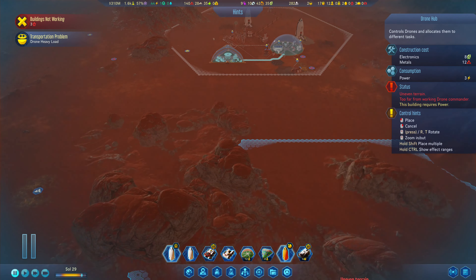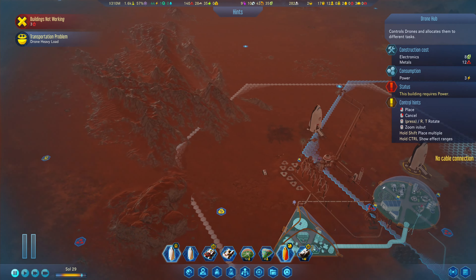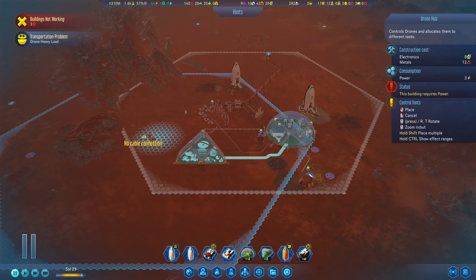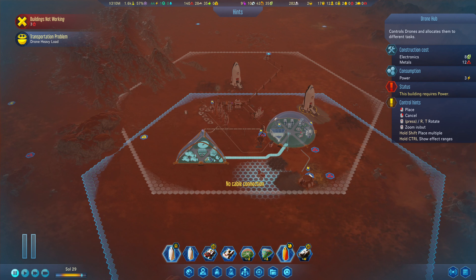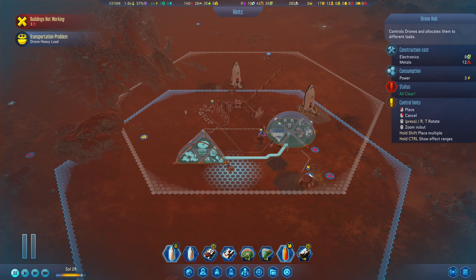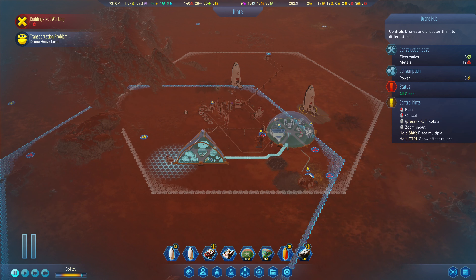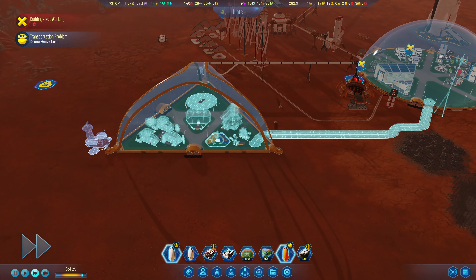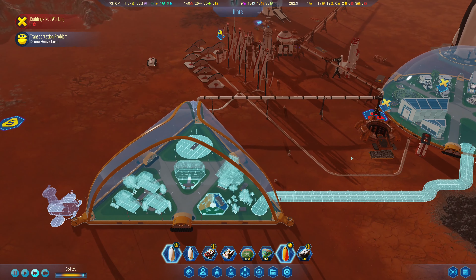Drone hub — what do we want to add? The FISTA could be nice but I think we'll just place it over here so we have future expansion potential and a wider range of use. Pop that there — and that will give us more drones. Let's make that a top priority so we can get all those drones up and going.